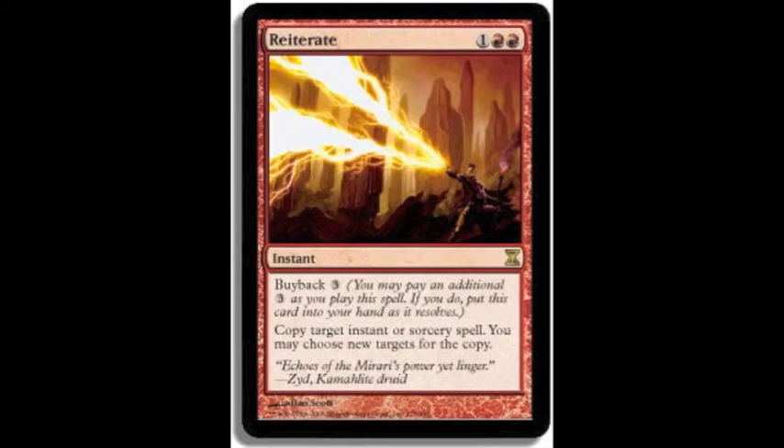Buyback is a really old ability — I think it goes back to even Ice Age — and it allows you to pay the buyback cost in addition to the mana cost of the card, and if you do, you can put it back in your hand after it resolves on the stack, which is pretty awesome.